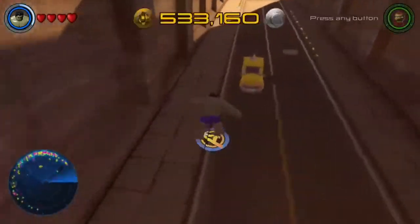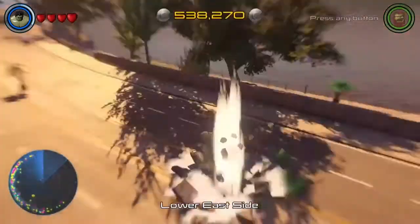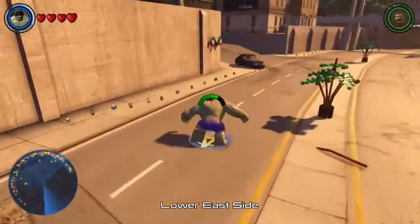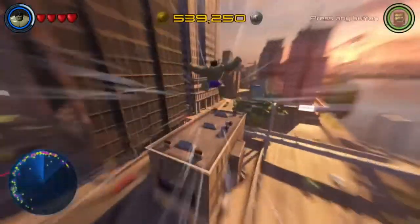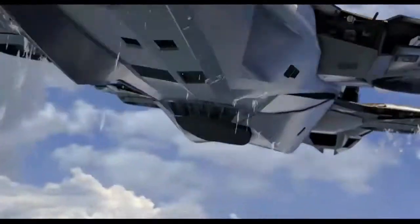You can keep holding it down and it'll just keep going up and up. This is an easy way to travel, because as Hulk normally you couldn't get in cars or anything, so it'd be very hard to travel around. It gives a cool new feature to Hulk that I really like.